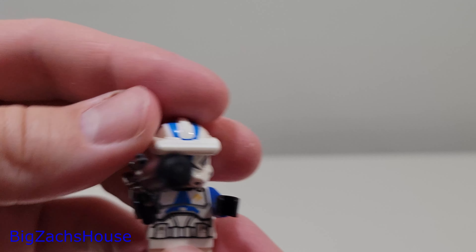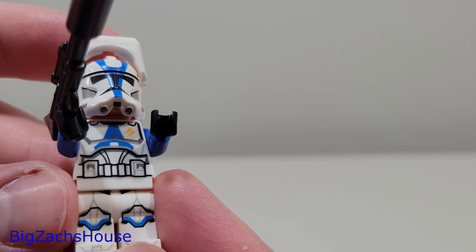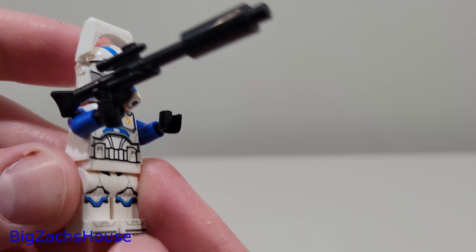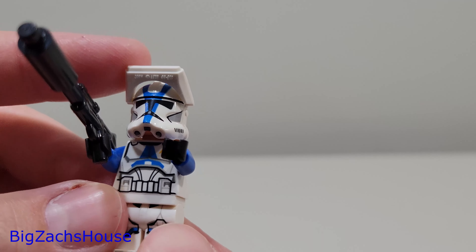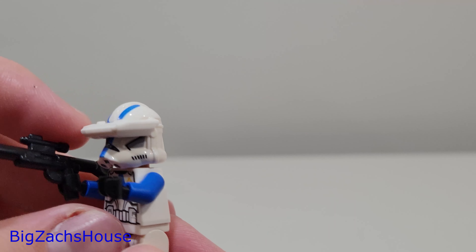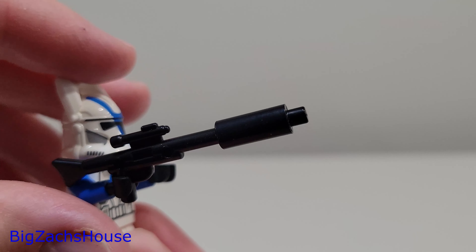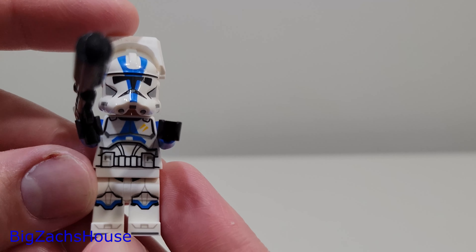The final figure in the set is the 501st Clone Specialist. He has his own separate white visor. I really like the yellow on his left-hand side - or our right-hand side as you're watching. I like the blue arms - they look really good, and I like the blue arms in both sets. This is a pretty cool looking figure, something different. It's like a rangefinder visor of some type. Some folks have said it should have more coloring, but overall for me it looks pretty good.